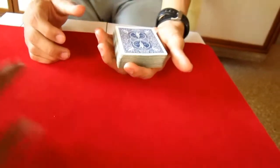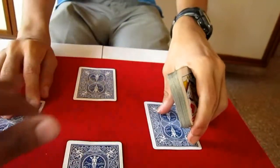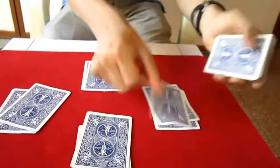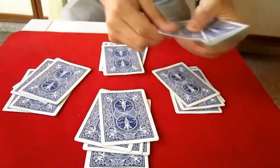Now please just deal 4 hands — 1, 2, 3 and 4. Just deal 4 hands. And now keep on dealing on each pile randomly as you like. Don't need to go in order, just keep this as random as possible.